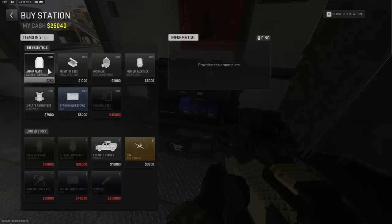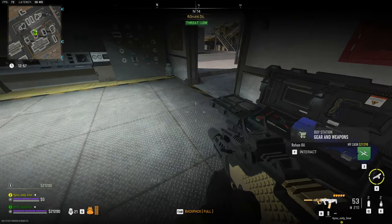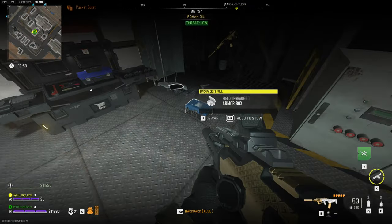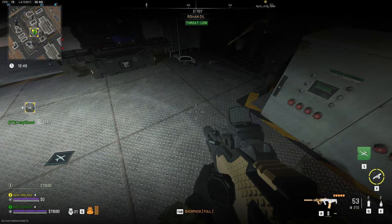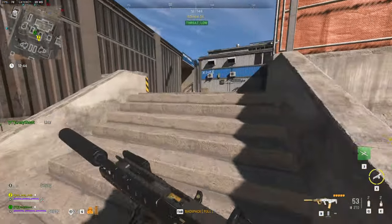You don't have money — take this. I'll buy you a UAV as well. There you go. Why can I not equip? Finally. Thank you. Okay, let's get out of here.